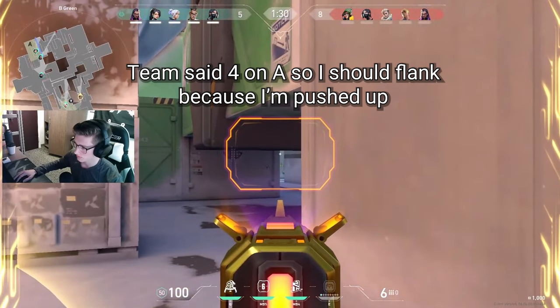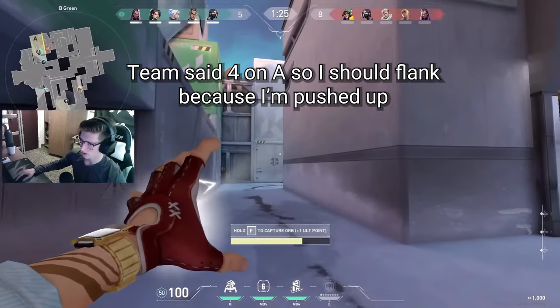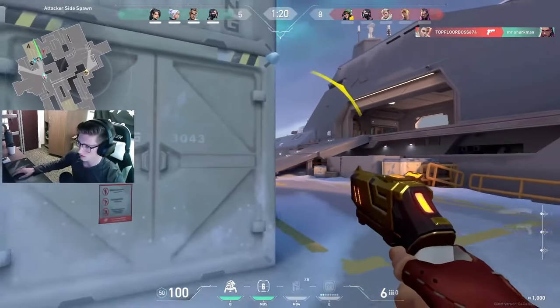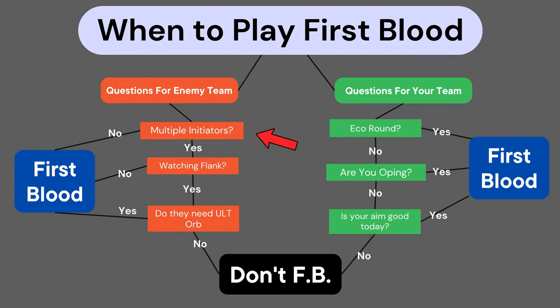If you get information that the enemy team is hitting the other site, you should try flanking. This is the best role to flank with because you're already pushed up the chokepoint, making the timings easier. When deciding if you should play first blood, keep some things in mind. Multiple initiators on the enemy team can quickly clear you off the angle with their utility, making your TP useless. On the other hand, playing aggressively when you're on eco can be a great way to secure a weapon for your team. And if an important enemy ult like Killjoy's is one point away, it's best to play first blood and contest the orb. Overall, playing first blood is all about taking calculated risk in order to give your team the advantage.